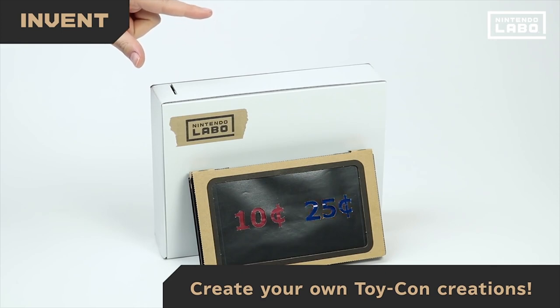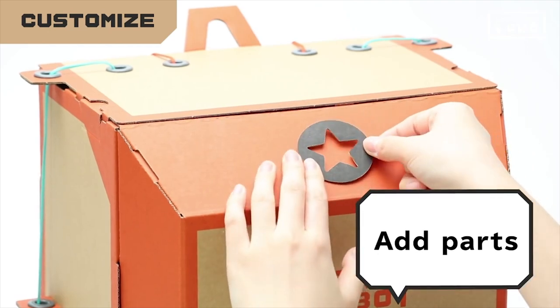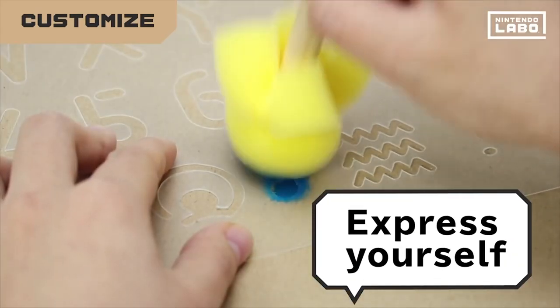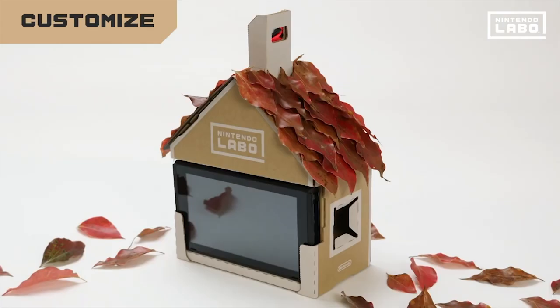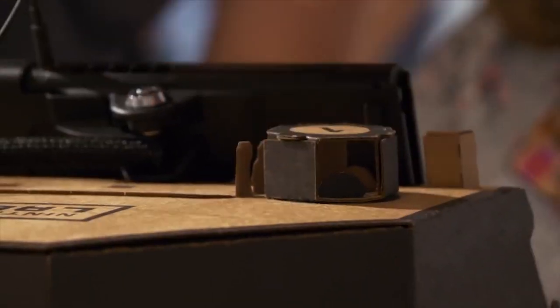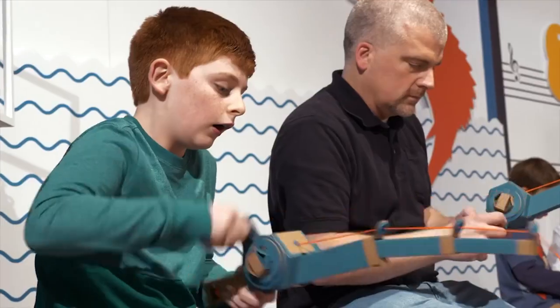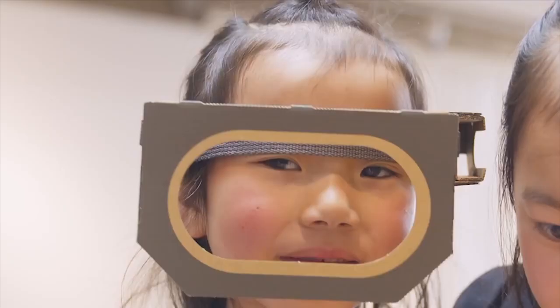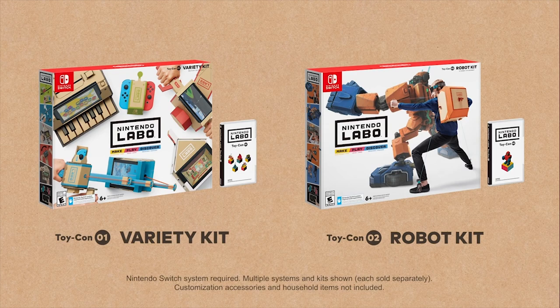They want you to mess around with this — color it, design it, tape it. They even mentioned that breaking it is part of the fun because then you can make your own repairs, which creates a more unique personal experience. Robot seems much more about doing action and activity. Maybe that's where calories comes in — how fast can you punch down all these towers, or how far can you walk the robot in 30 seconds?